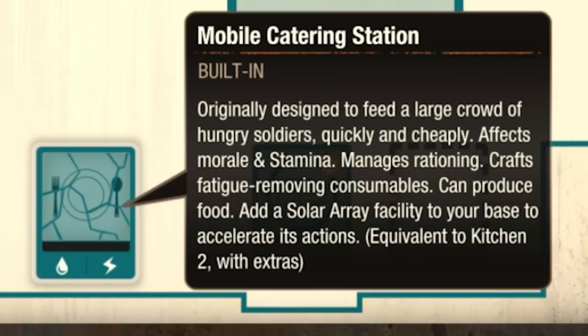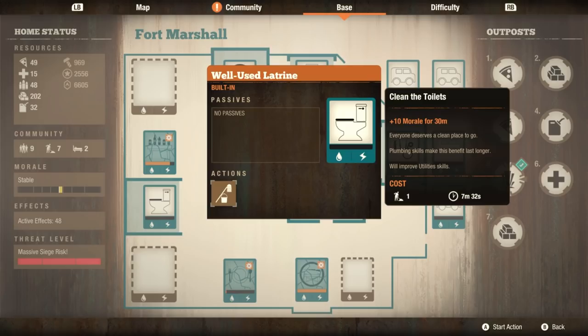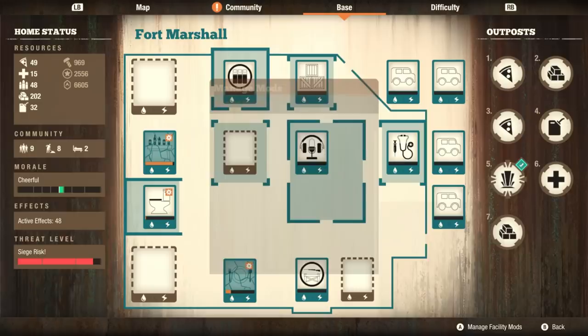We also have a mobile catering station down here. Originally designed to feed a large crowd of hungry soldiers quickly and cheaply — affects morale and stamina, manages rationing, crafts fatigue-removing consumables, can produce food, adds a solar array facility to your base, equivalent to a kitchen level two with some extra. So is it like super extra good? This one here looks like it's just a latrine, which means it's worse than the one in the Pterodactyl Park, because the Pterodactyl Park also had beds. It's very similar to a Spartan barracks.